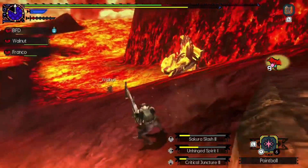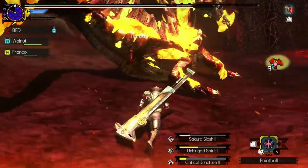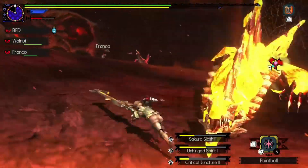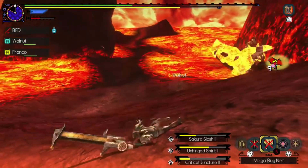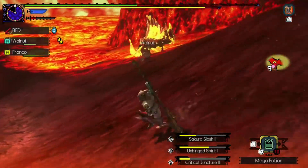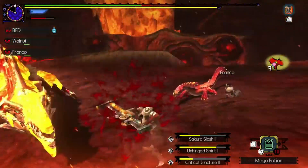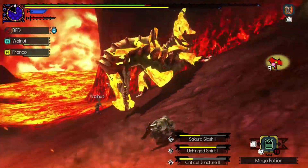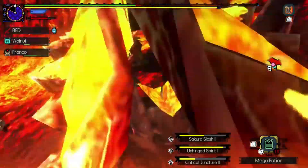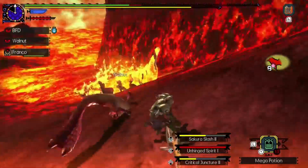Kicking off today's episode, we have the Agnactor. The Agnactor is a pretty fun fight, especially in 3rd gen when you first fight it. Agnactor uses its hardened lava or magma on its body as armour — much like Lavasioth as well, but Agnactor just does it so much better. Agnactor can be very challenging if you're not prepared, especially with its beam attack. When you hear that clack clack for the first time and it fires off that beam in a spread, it can really do some major damage.